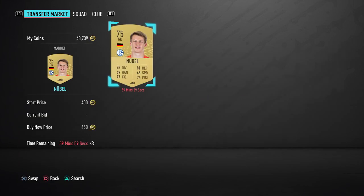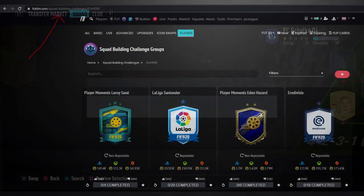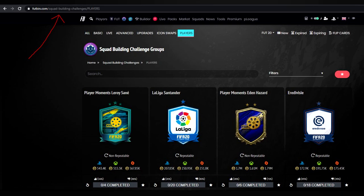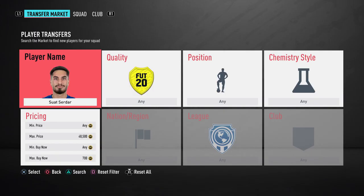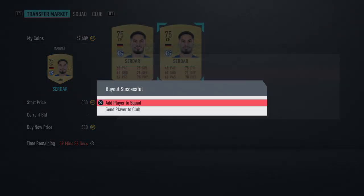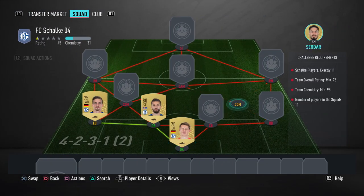I'll leave a link in the description to footbin.com where you'll be able to see the cheapest solutions for these SBCs. I recommend choosing an SBC that's not a very recent one when you're searching, so the solutions aren't inflated in price.